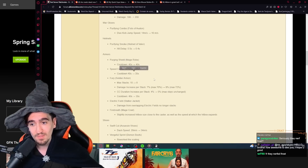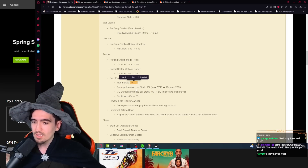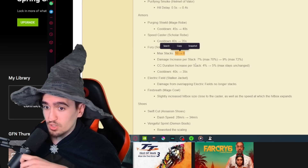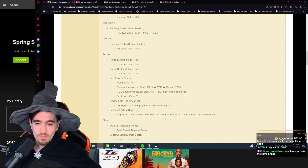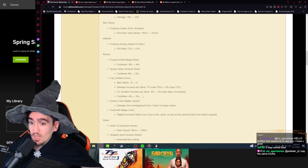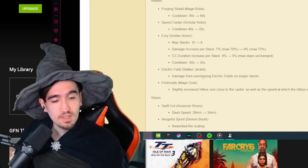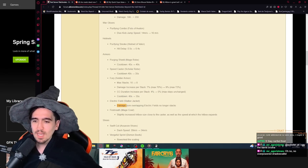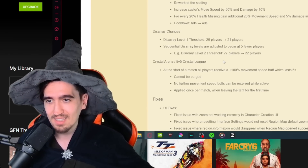The Fury ability is being reworked: max fury stacks reduced from 10 to 8, but damage increase per stack is buffed. The Shadow Caller and cursed staves in general are getting huge buffs — you'll stack damage faster, CC duration increase per stack goes from 4% to 5%, and the cooldown is being reduced. The Stalker Jacket is getting a nerf: damage from overlapping electric fields no longer stacks, so the 'beyblade' strategy is gone.